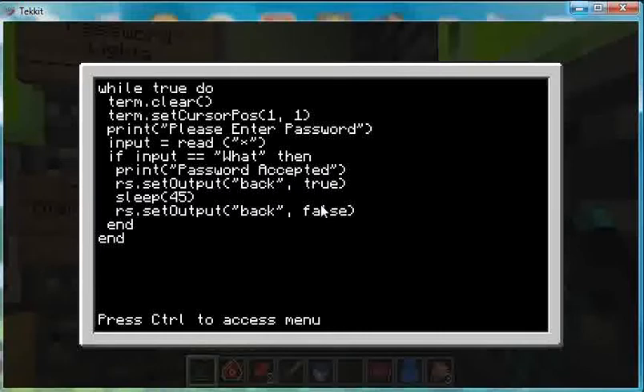While true do — what that means is, once you start up, this is what's going to happen. It's going to term.clear, which is going to clear everything on the screen. It's going to set the cursor position to exactly there. It's going to print 'please enter password,' which is just putting that on the screen. Input — whenever you type on the screen, it will come as stars.